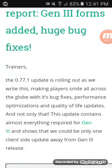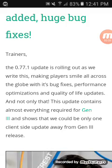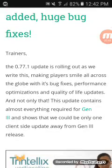Trainers, the 0.77.1 update is rolling out as we write this, making players smile all across the globe with bug fixes, performance optimizations, quality of life updates. And not only that, this update contains almost everything required for gen 3 — showing that we could be only one client-side update away from the gen 3 release.